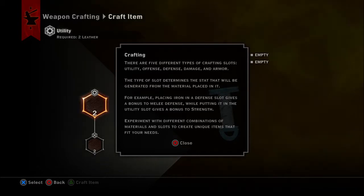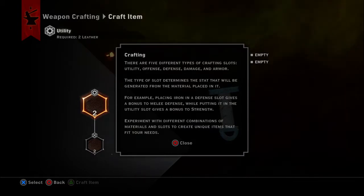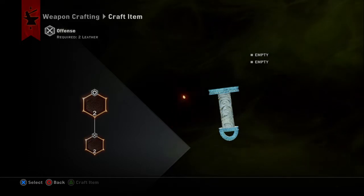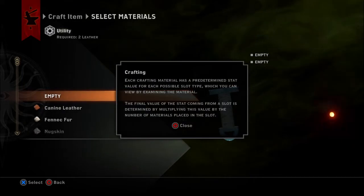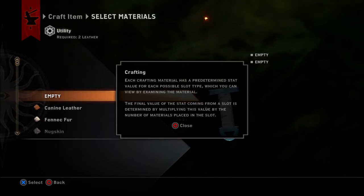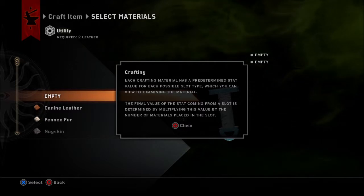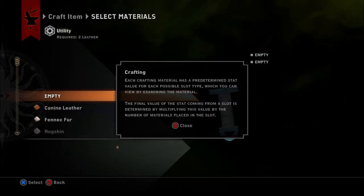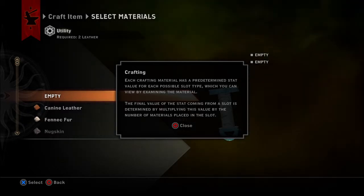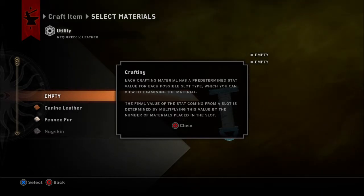Experiment with different combinations of materials and slots to create unique items that fit your needs. Each crafting material has a predetermined stat value for each possible slot type, which you can view by examining the material. The final value of the stat coming from a slot is determined by multiplying this value by the number of materials placed in the slot.